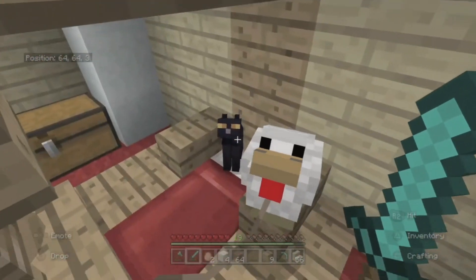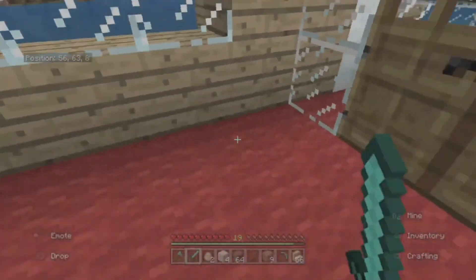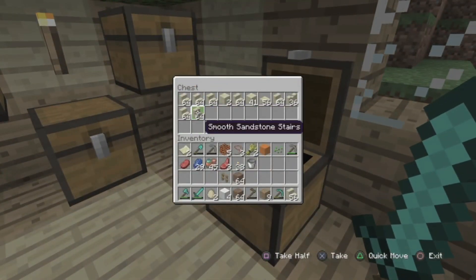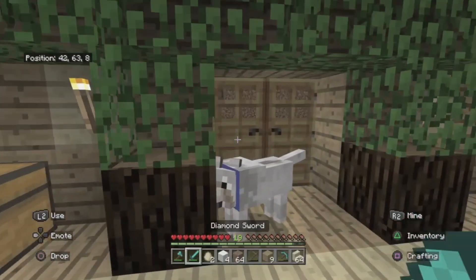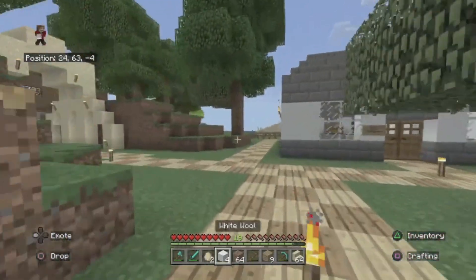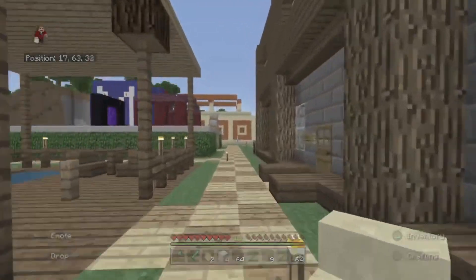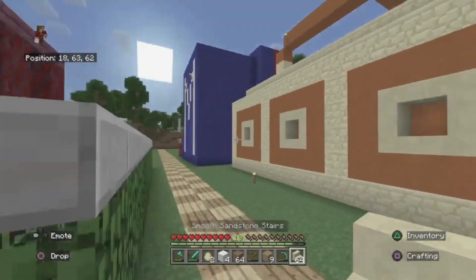Now you're going to be coming with me because we are going to be doing something very different in today's video. As you can see, there are a lot, and I mean a lot, of stairs in this chest, and I figured that I am going to use them to create a pyramid. I didn't know what else to make aside from that, because these are of course sandstone stairs, so what the hell am I supposed to do with so many sandstone stairs except for making a pyramid? It just makes the most sense to me.